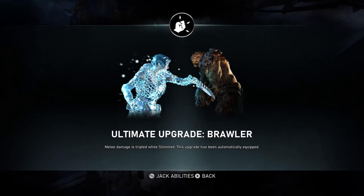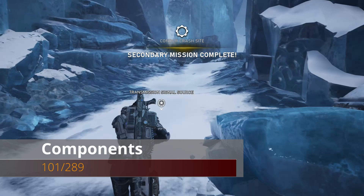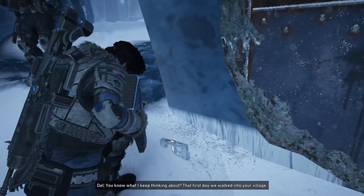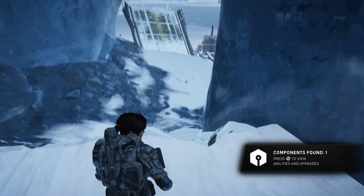From this Jack upgrade we're going to exit this secondary mission and go through this large ice crevice. Before you drop down at the very end, be sure you turn left and you'll see a component right on the edge before you drop down to exit the area. That's going to wrap it up for all the collectibles, components, relic weapons, and Jack upgrades in Act 3, Chapter 4.